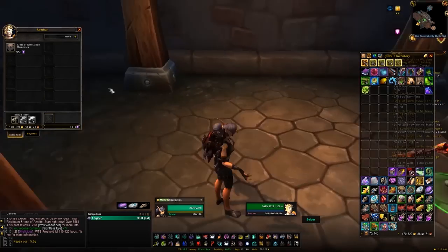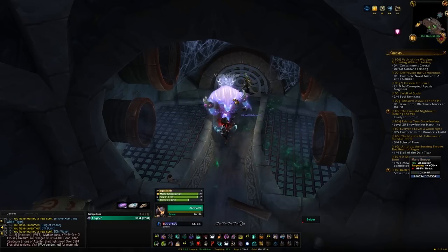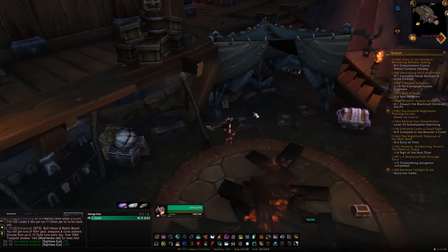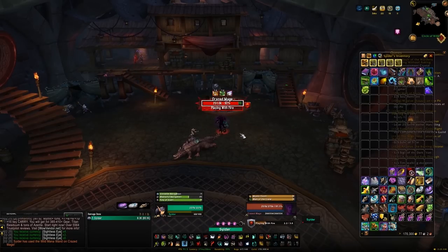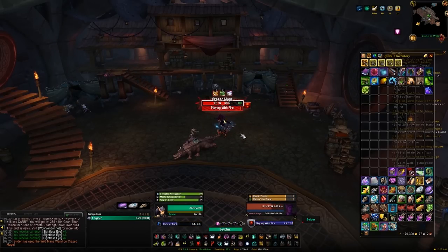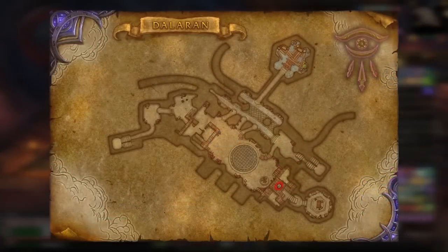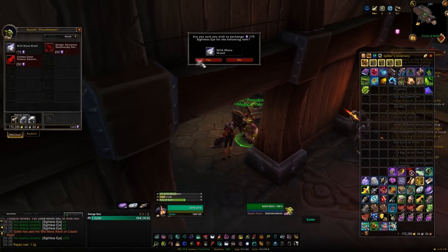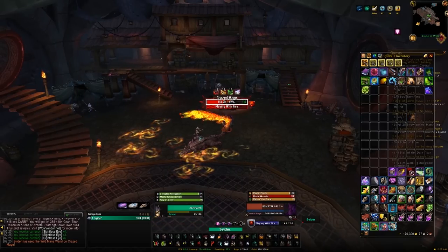In terms of getting sightless eyes, there are a good chunk of methods, but the best are from PvP when the guards aren't around — you'll get about 50 sightless eyes per kill. There'll also be a bunch of chests that spawn giving between 10 to 100 sightless eyes. If you want a more PvE route, there are bosses that spawn when the guards are around giving about 90 sightless eyes per kill. You can also buy an item from an NPC called the Wild Mana Wand; use that on a rare when it spawns and you'll get double the eyes from the kill.